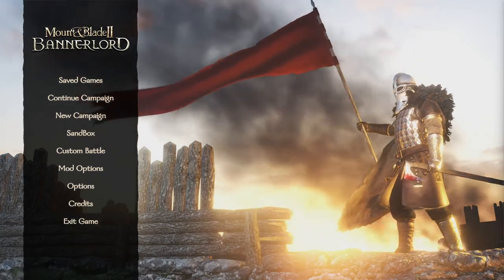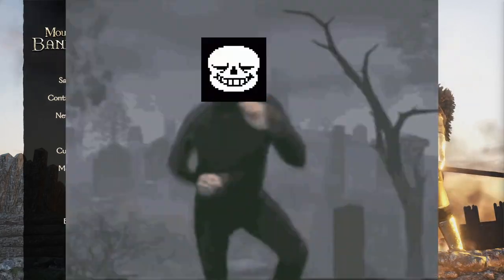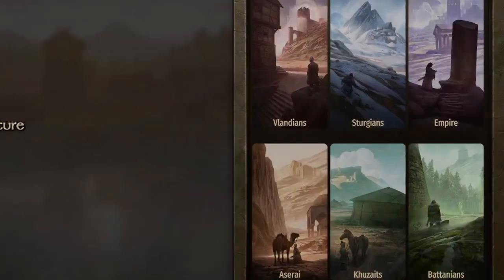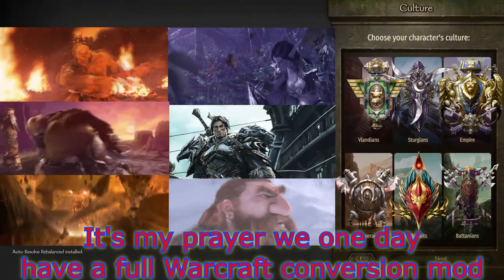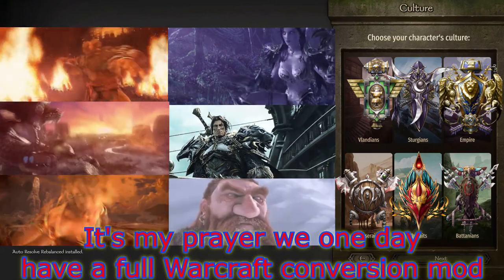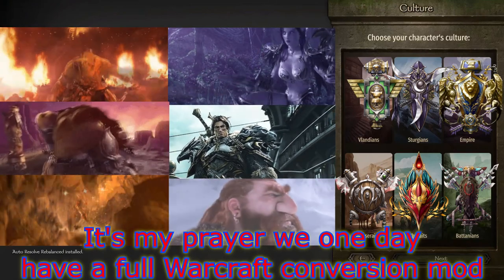Let's start with the first big choice: what culture your character is going to be. There are six to choose from, and they all have pros and cons attached to them. I'll be explaining a lot of the mechanics of the game as we go through the factions, as their bonuses are quite varied and will make little sense unless I explain them.